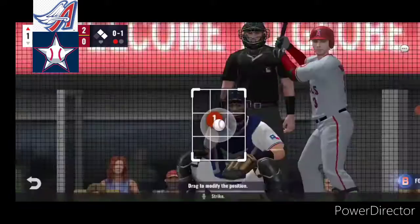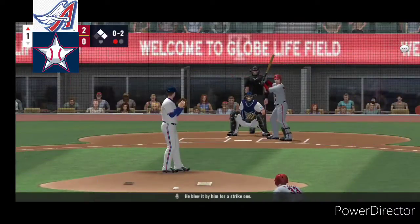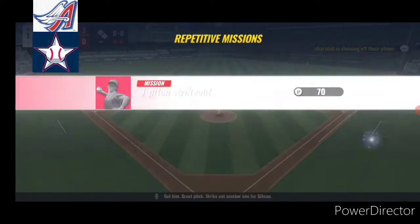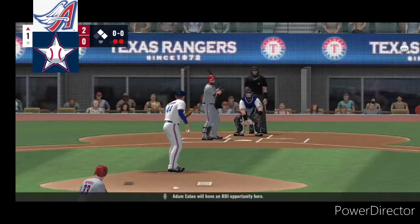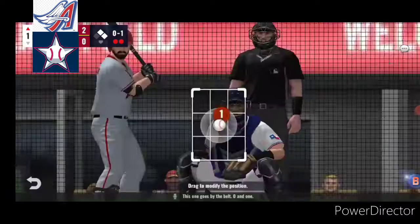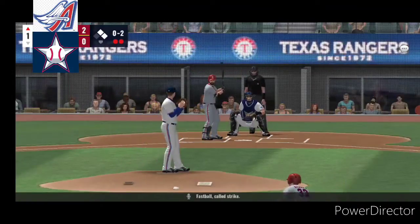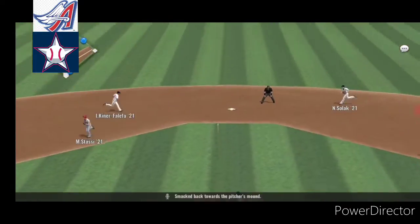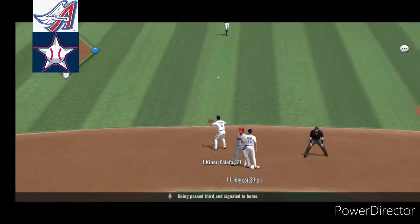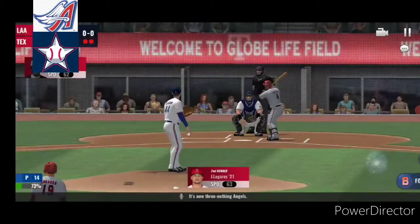Strike. Into the windup, here comes the 0-1. He blew it by him for strike one. Got a great pitch. Strikeout number one for Gibson. Adam Eaton will have an RBI opportunity here. This one goes by the belt, 0-1. Fastball called strike. Smack back towards the pitcher's mound, going past third and signaled to home. One run has scored. It's now 3-0 Angels.